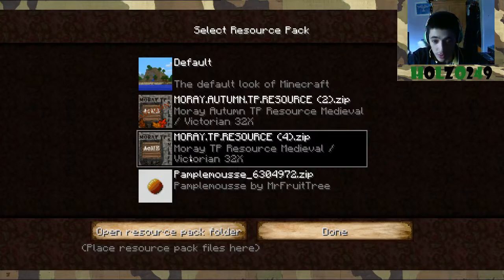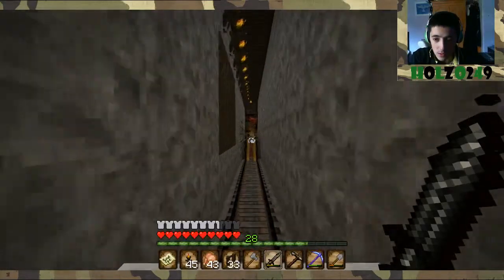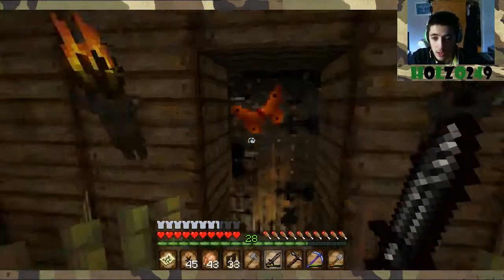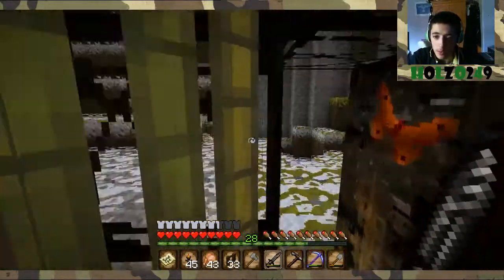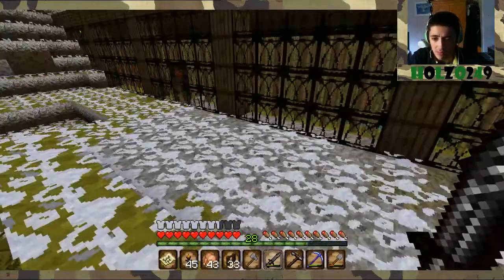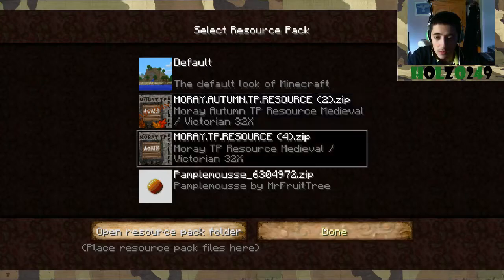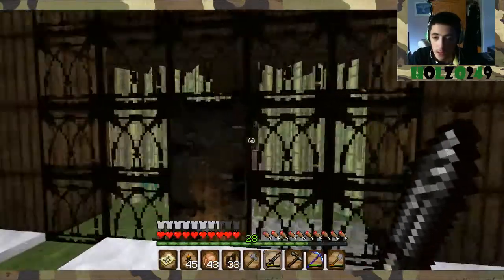It's medieval slash Victorian, and they've also done an autumn version, which I might as well show you now. This one hasn't got much difference, but if you notice on the door there's a butterfly, and the sugar canes are slightly different colour. This is one thing I don't like about this texture pack — there's snow, if you look at it, it's like weird and lumpy. So I'm just going to go ahead and switch back to the standard Moray — see, the snow looks really good in this one, and no butterfly.